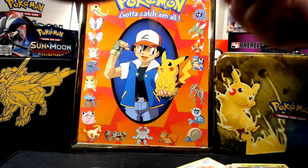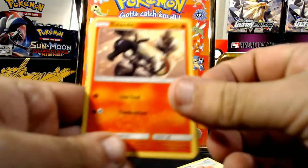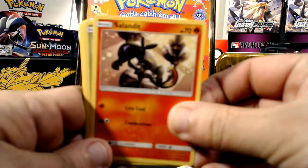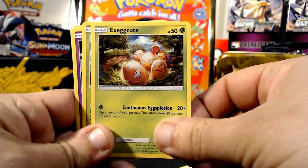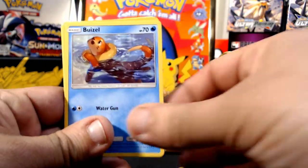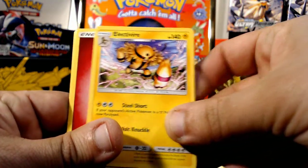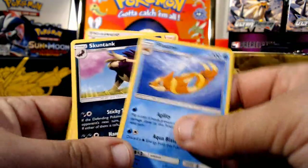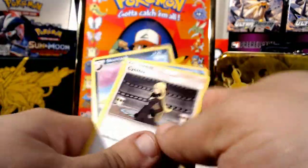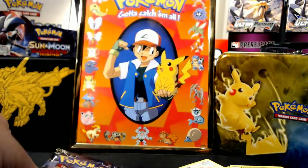Moving on guys, another Leafeon pack and then two more to go. Can we hit an ultra rare? Let's see what we have in this — Landorus. Exeggcute, Yanma — I actually said I was not gonna read the names and started reading the names, but it's okay. Nothing there, that is our rare. We get the energy and we do get a Cynthia, so that's a plus in that pack, pretty nice.